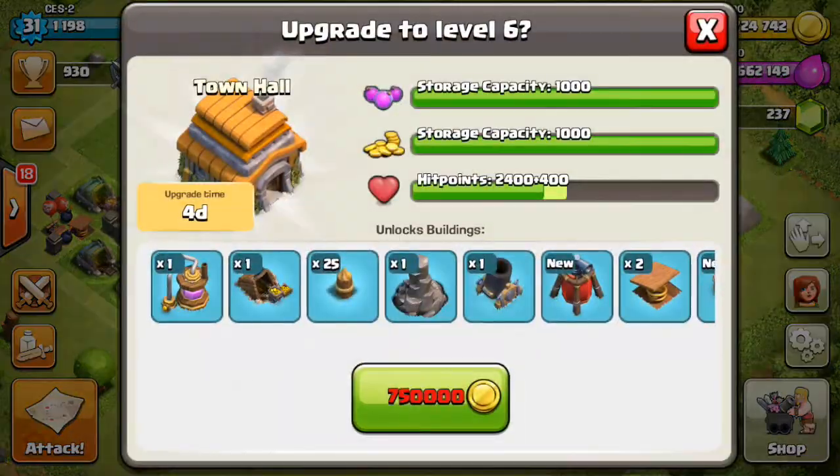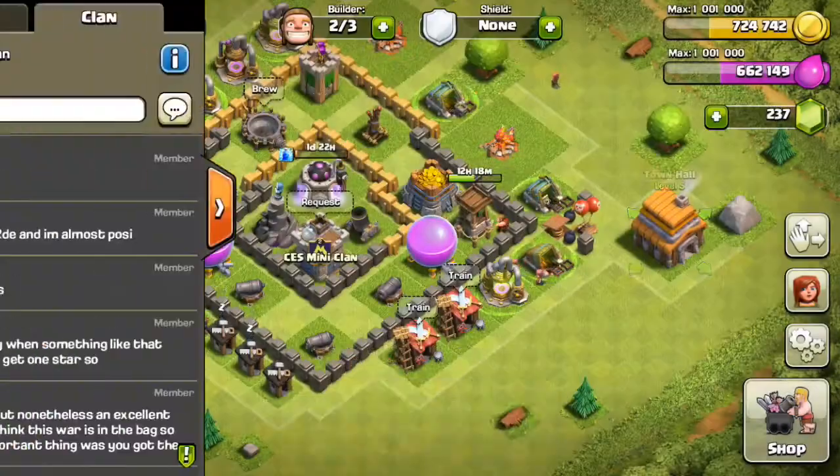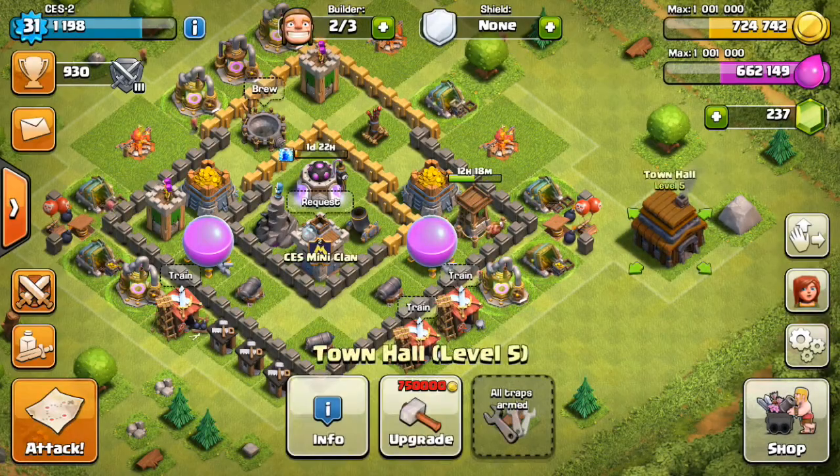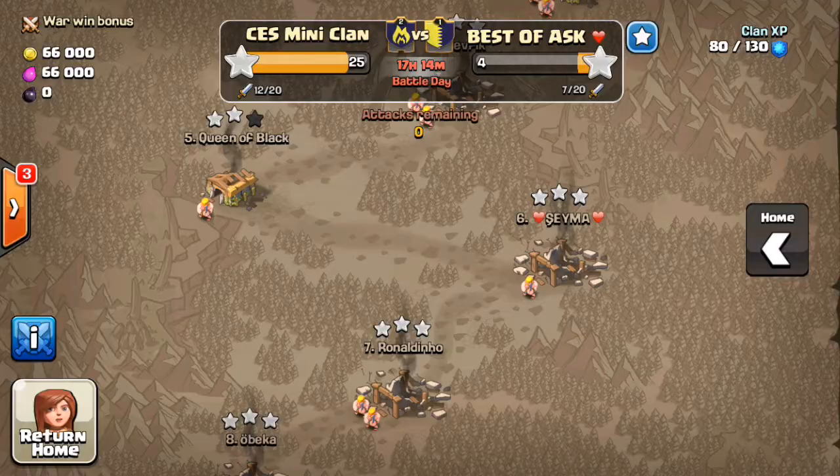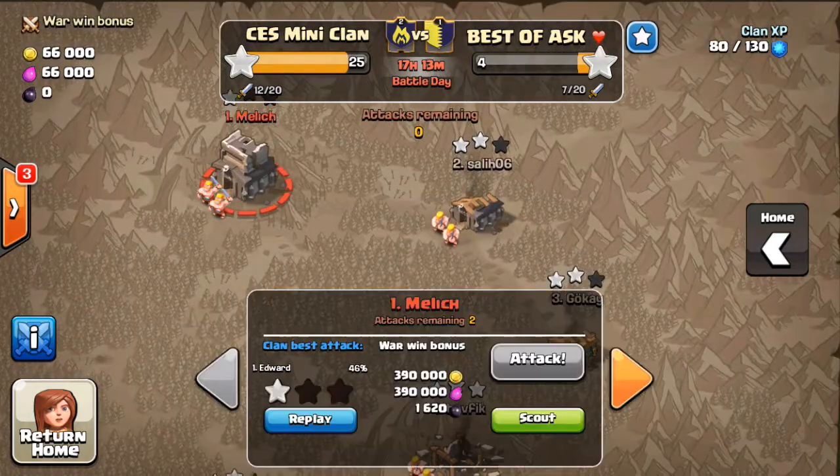We're about 25,000 off — that's 42 gems. I might do that. Because I don't think our wall finishes until tomorrow. We're smashing that wall — look at that. That's doing pretty well there, quite happy with that.